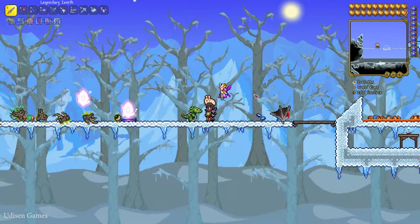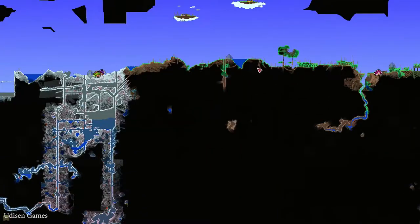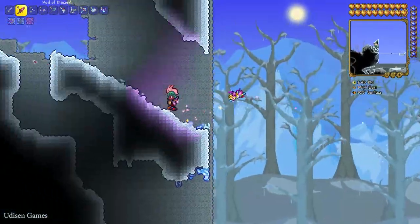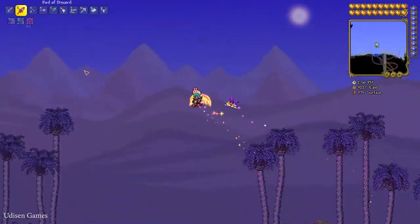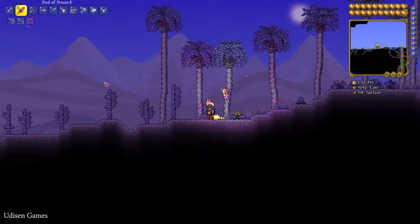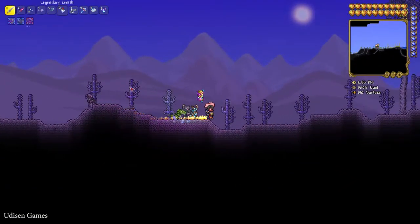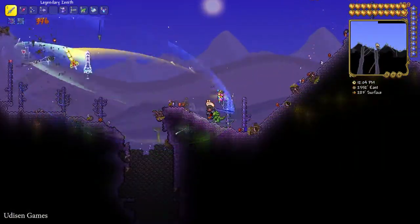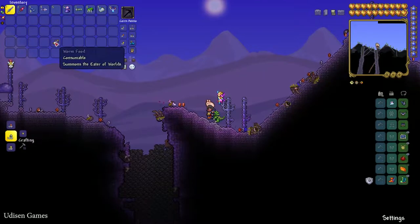You need to collect these materials. Step number one: find a corrupted or crimson biome in your world. In my situation it is only a corrupted biome, but in Terraria we also have a very special secret world in which you can find both corrupted and crimson biome in one place. Kill the different creatures here — including the boss Eater of the Worlds. For that we have two options. Option number one: use Worm Food.